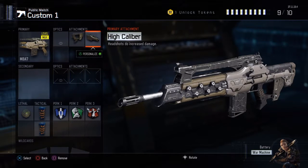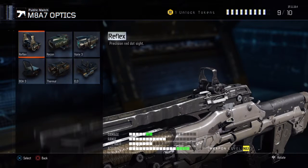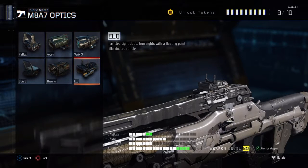As far as optics is concerned, that part is optional. But for me, I find the iron sights on this gun a bit obtrusive and they tend to block my view, which I don't like. So what I like to use is the ELO sight, which is the iron sight that has just the floating red dot. Other than that, you don't need any other attachments.